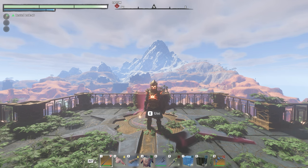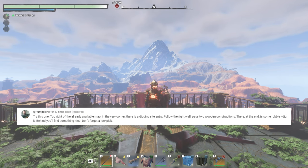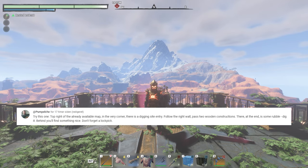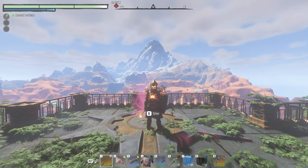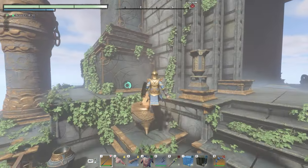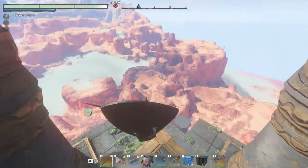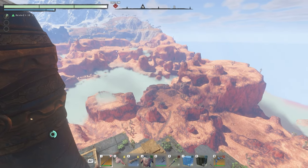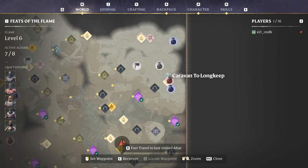Hey guys, xoxx here, and I'm back with another video on secret chests in Enshrouded. We're going to be looking at comments on secret chests that can be found. The first one of interest is in Kindleways — we're going to be jumping from the Kindleways fire. This is done without cheats, so anyone can attempt to get to them. The place we're going to is right north of East Lapis.